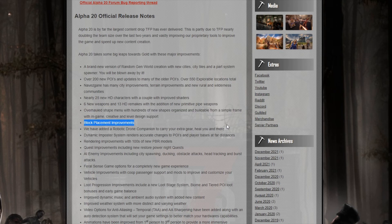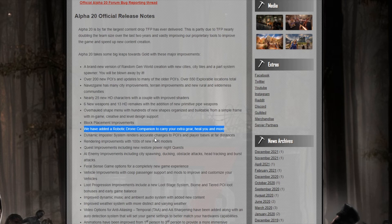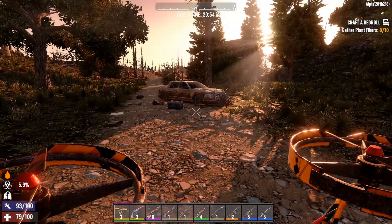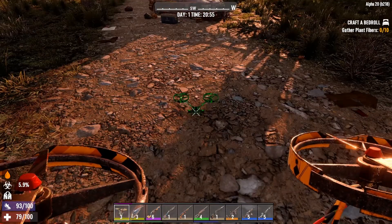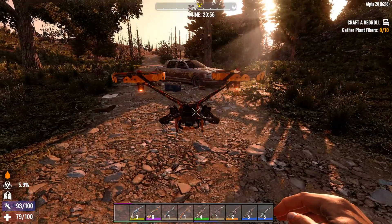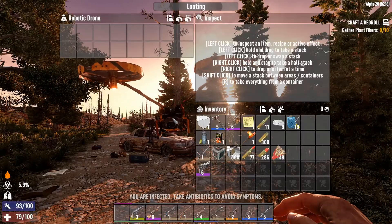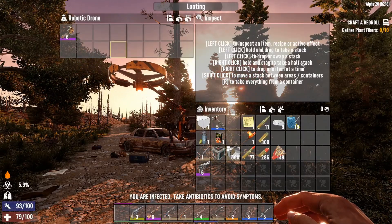We've got improvements to block placement. Another really cool thing — you can have a robotic drone companion to carry your extra gear. You've got a robot slave until he decides to take over the world. This is the last thing I want to check out before I wrap up — this robotic drone. It's apparently teaching. Nice.